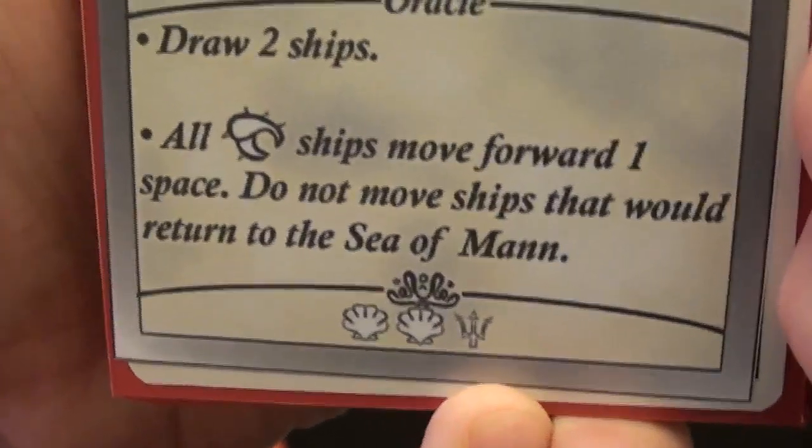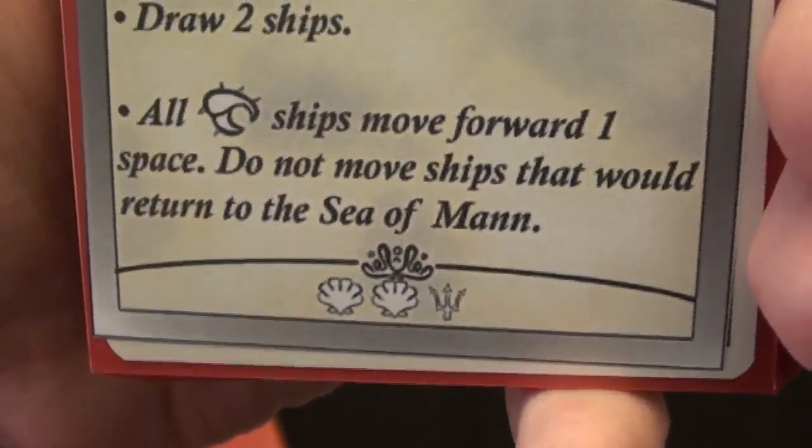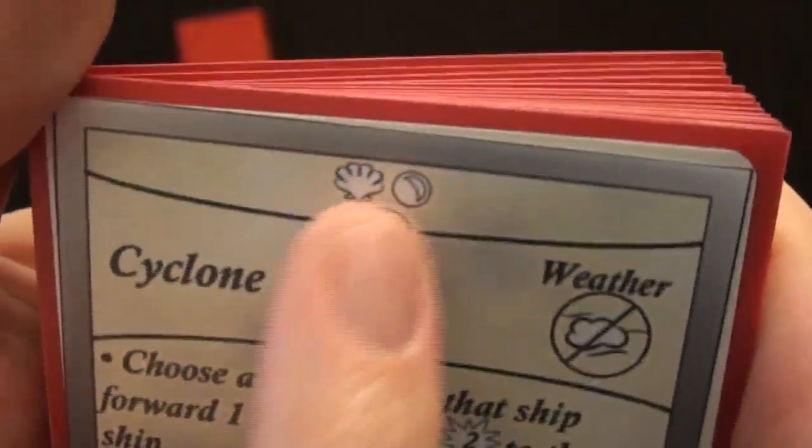There at the bottom there is a cost section. That was a starting card so it has no cost, but other cards do have a cost. In this case you would need to pay two shells and a trident, and those symbols would come from other cards' treasures.